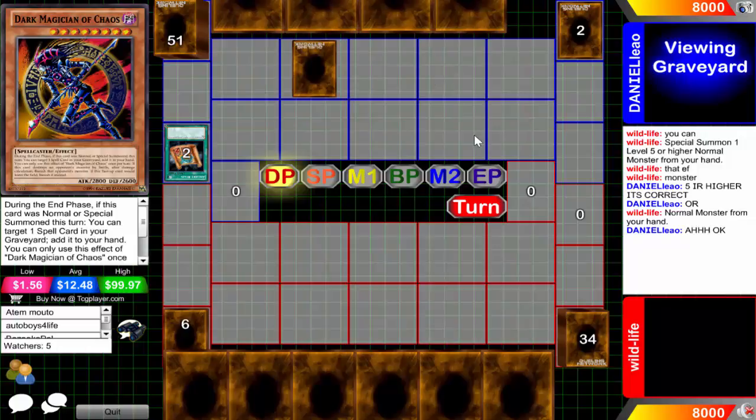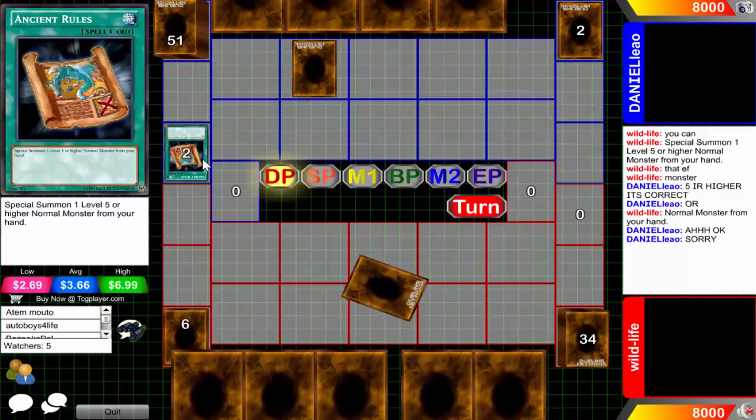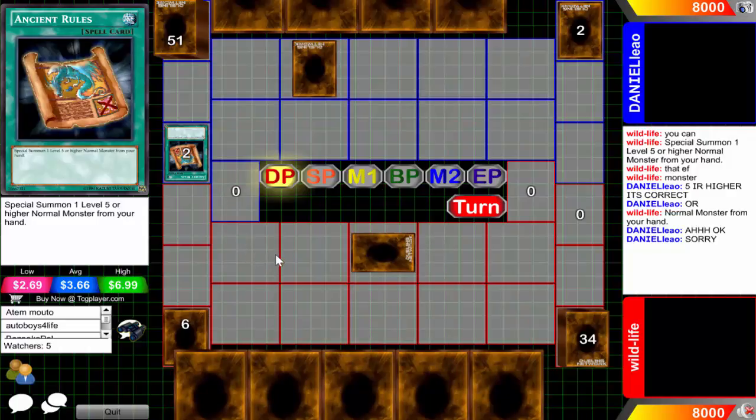A little bit of confusion here to start the second duel, but it's all good - he's going to take back Ancient Rules, or special summon something else. Maybe he has like a Blue-Eyes White Dragon, who knows. Apparently he's just going to keep Ancient Rules in the graveyard and add D-Mock to his hand. Okay, makes perfect sense guys.